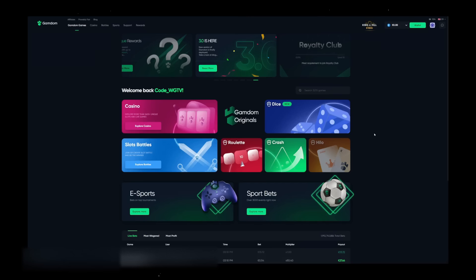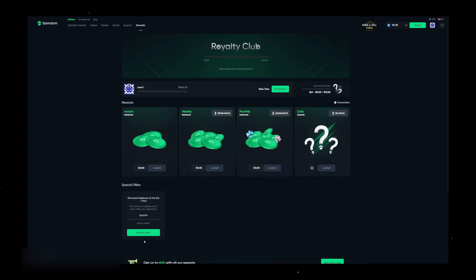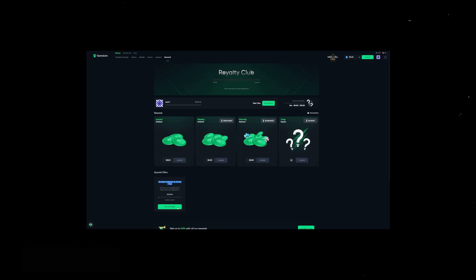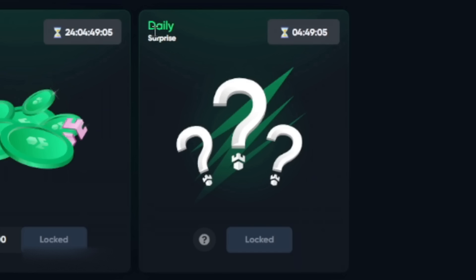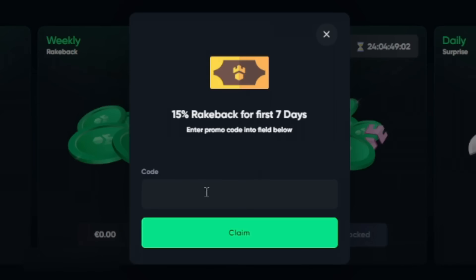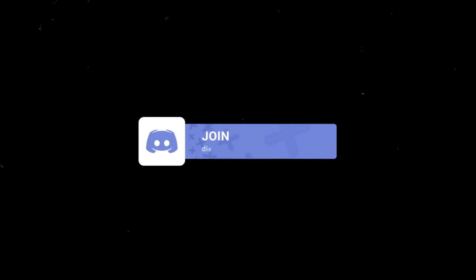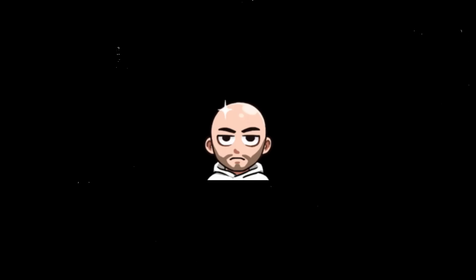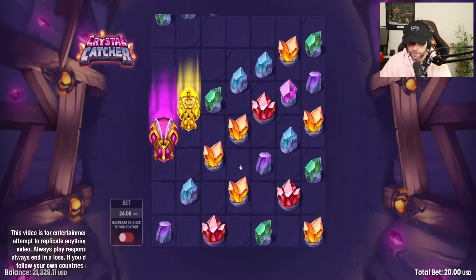Before we continue, I wanted to let you guys know that I have a promo code on Gamdem. After creating an account, log in and within six hours click on rewards, then activate special offers. There's a 15% rakeback for the first seven days, plus up to a 35% daily surprise. Use the promo code WGTV or Watch Games TV, and you also get access to my free spins on Discord almost every day.